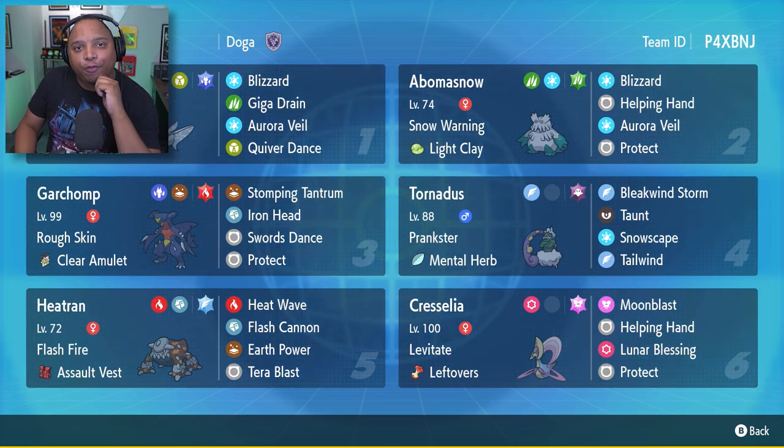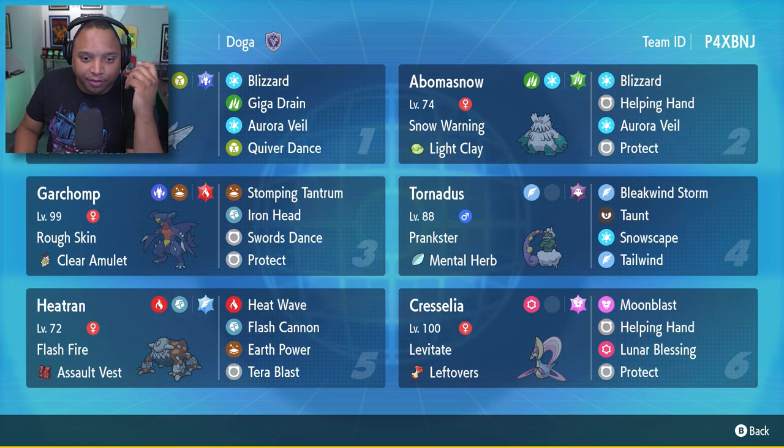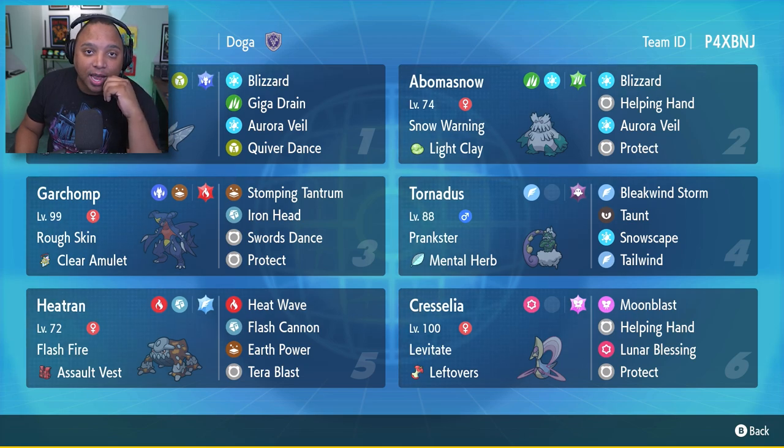I'm really interested to see how Frozmoth does in Regulation D, because now we can set up the snow — and this is a Scarlet Violet thing — we can set up the snow with Abomasnow or with Tornadus with Snowscape, and then send out the Ice types that take half of their physical damage in the snow.